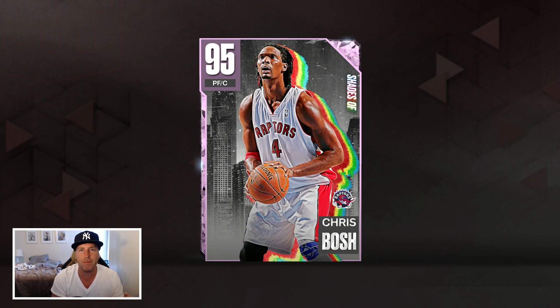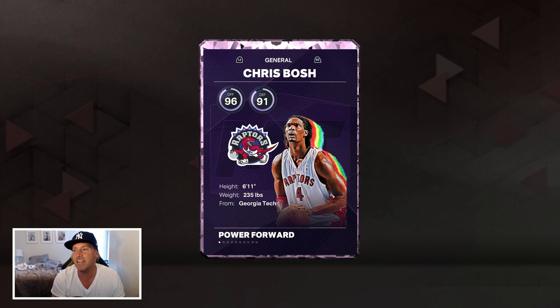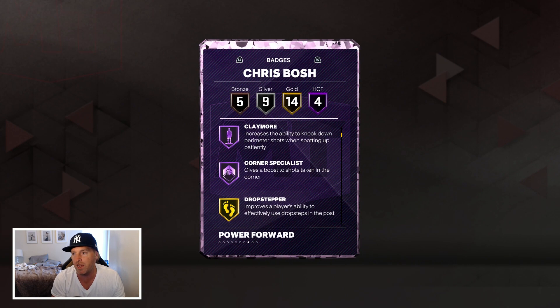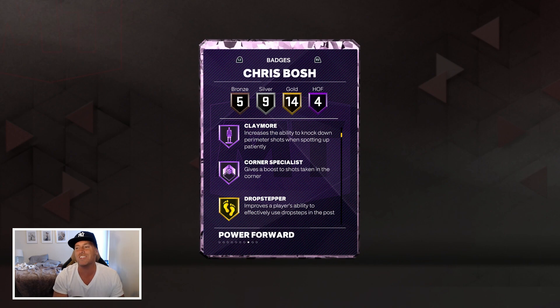The player we do today I'm never really hyped for, but nonetheless he's always still a really good card. Who are we talking about? Mr. Dreadlocks edition Raptors — the Bostrich — Chris Bosh, power forward, 95 overall. We're gonna run him at center: 96 offense, 91 defense, 6'11". He's got four Hall of Famers: Dream Shake, Post Spin, Claymore, and Corner Specialist.